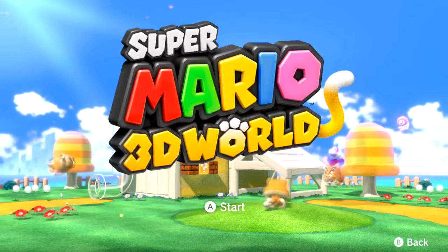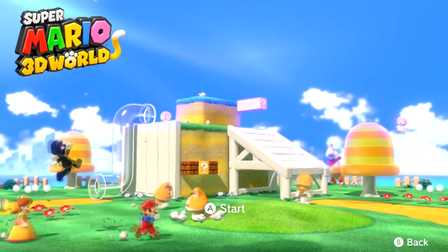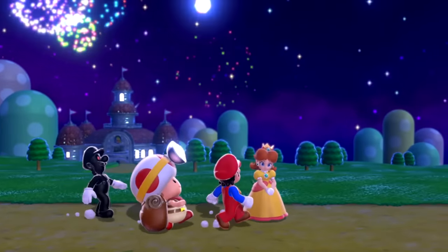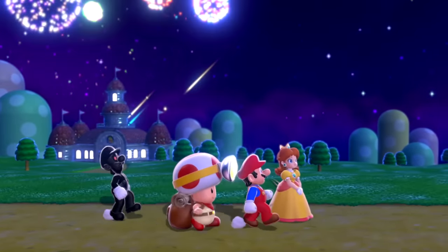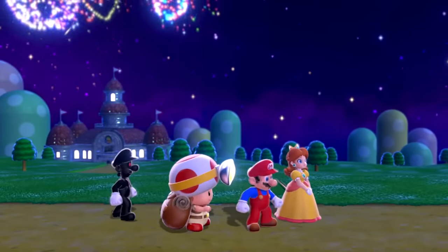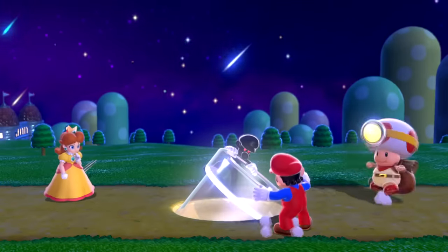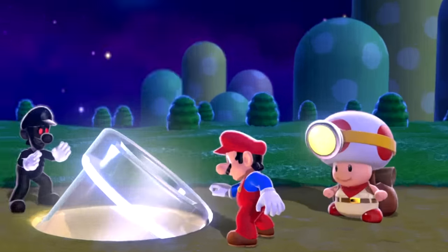Here's Super Mario 3D World, but some of the characters are going to be a bit different. So let's get started. As you can see, Mario looks pretty normal here. Instead of Peach, we have Daisy. Instead of Toad, we have a very large Captain Toad. And instead of Luigi, we have Shadow Luigi from Bowser's Fury.